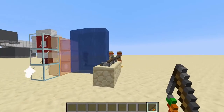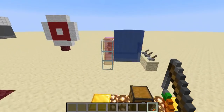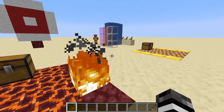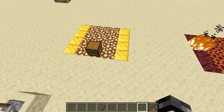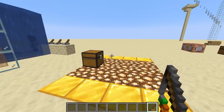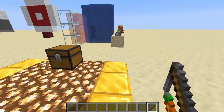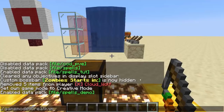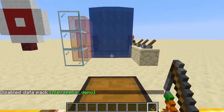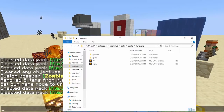In our spells pack there will be a download for the base spells pack in the description. We've already done one video on this covering a fireball, but the base pack won't have the fireball code — you'll need to go back to that video for that. We haven't added mana consumption but it's super easy to add; you'd just remove a score and check if the player has enough when they cast the spell.